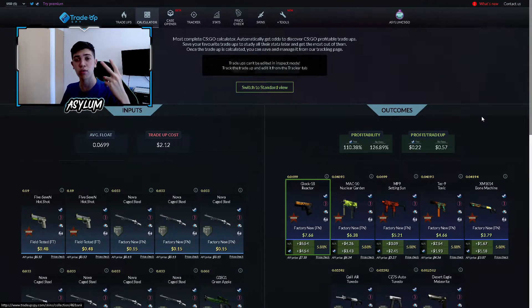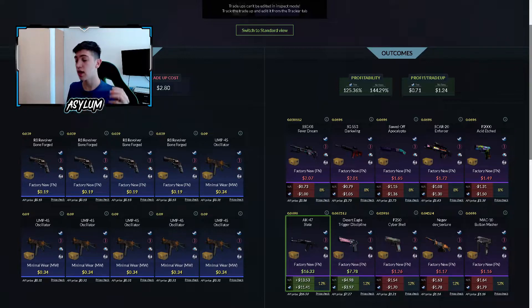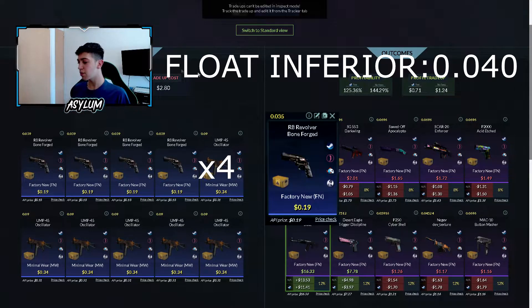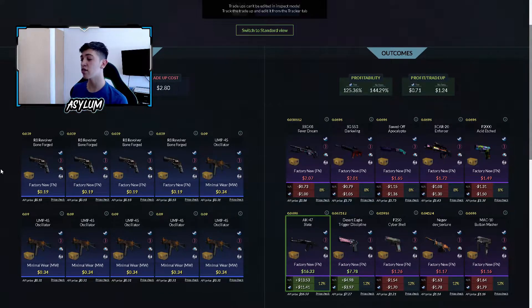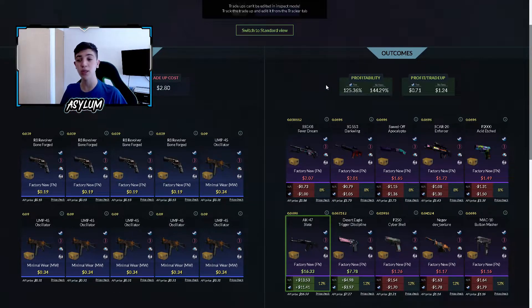Pasemos al segundo contrato del video de hoy. El float es igual al anterior: 0.069, o sea, en Factory New, con un precio de 2 dólares con 80. Recuerden que comprando en D-Market, en vez de salir 2.80, puede terminar saliendo 2.40. Hay que comprar 4 skins en Factory New de la caja Prisma 2 con un float inferior a 0.040, y hay que comprar 6 skins en Minimal Wear de la caja Sniperite con un float inferior a 0.09. Tenemos un porcentaje a ganar de 125% y un profit por contrato de 71 centavos — es un muy buen contrato.